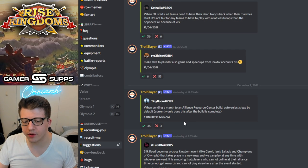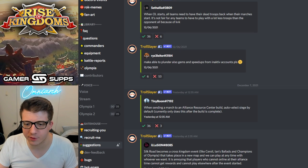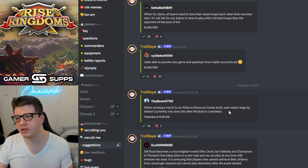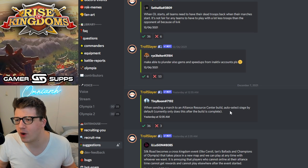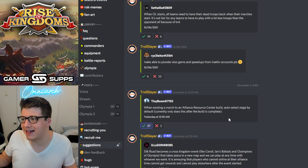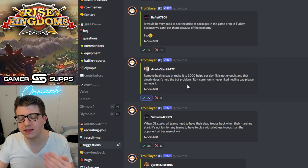This is a small one but definitely important: when sending a march to an alliance or resource center build, it should auto-select siege by default. Currently it only does that after the build is complete. If they place an alliance pit and you go to build it, it auto-selects infantry — which makes no sense. That army is going to stay there once it's finished, so obviously you want siege.